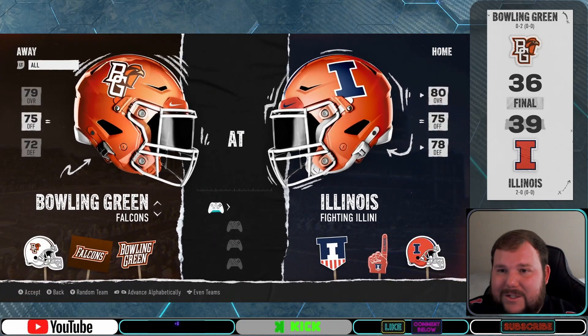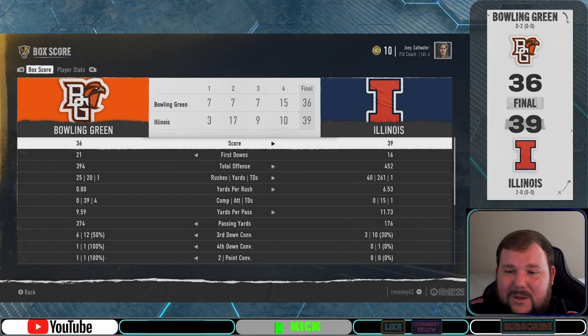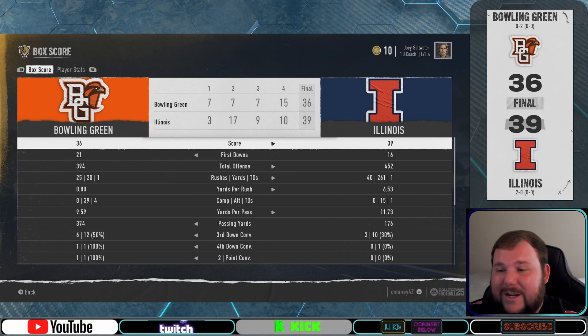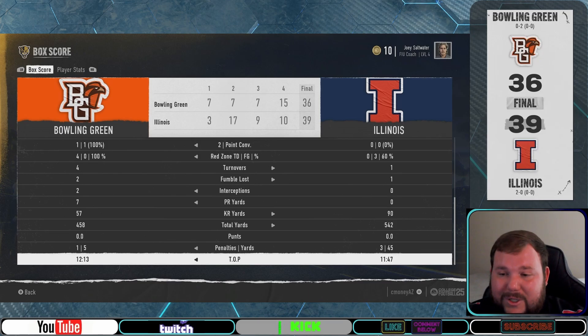Next we're jumping into the normal breakdowns, starting with Wade's Bowling Green. Wade and his boys took their second loss of the season, falling to the Fighting Illini 36 to 39. Wade's four turnovers seemed to really cost him a chance at getting into the win column for the first time this season.